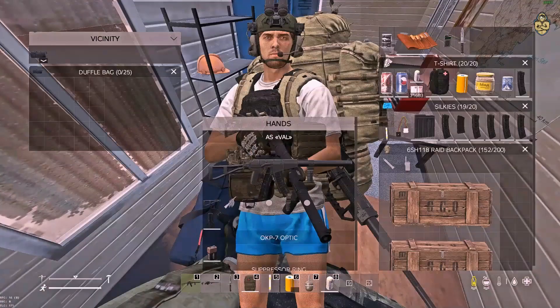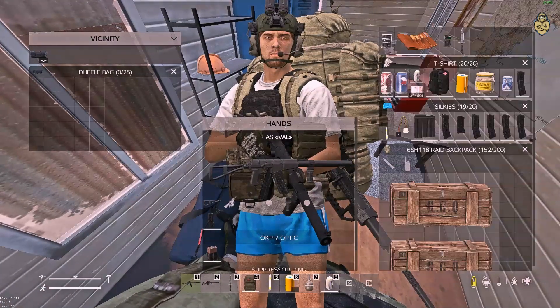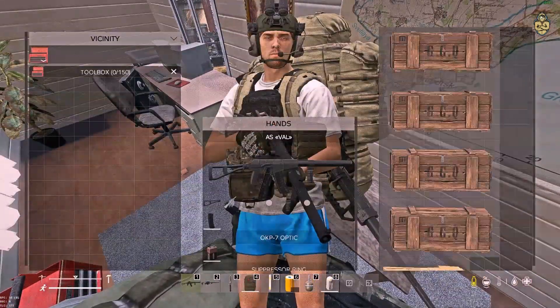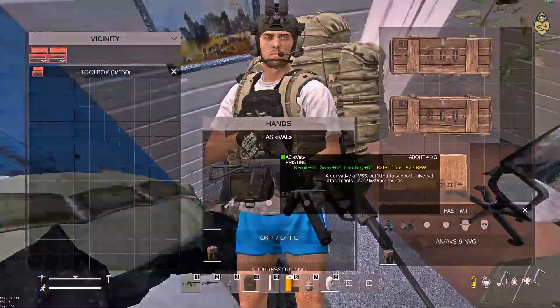So it's up the stairs — there's a duffel bag. I got sellables like a power adapter and a code lock. I got two toolboxes, one wooden crate, a toolbox orange kit, and in the other one I got a lantern.